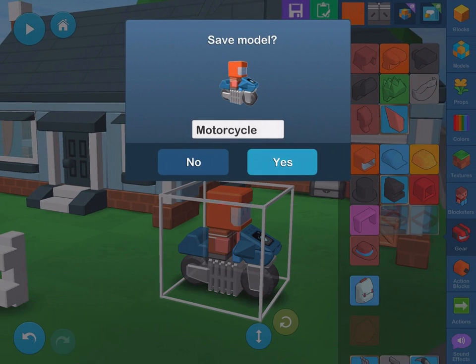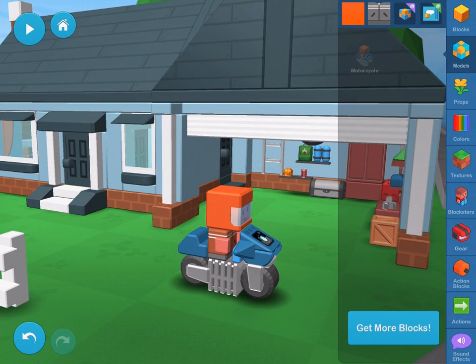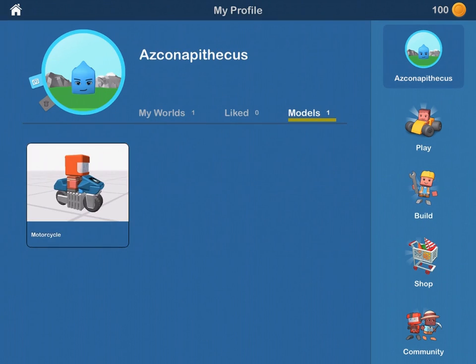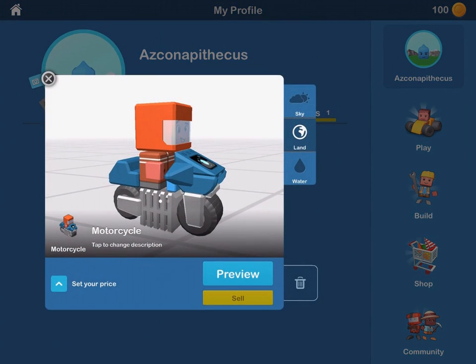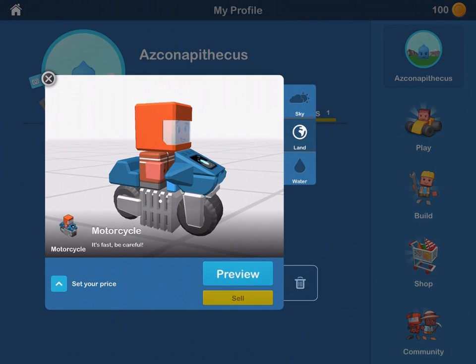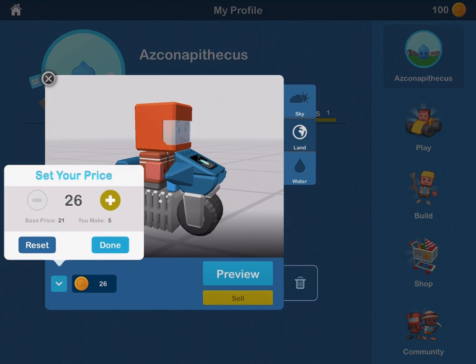Now let's sell this model to earn some coins. First, go to My Profile and select the Models tab. All the models you own are shown here. If we select the motorcycle model, we can add a description to it. We can also set its price. The initial price is set automatically, but we can increase it if we want to.